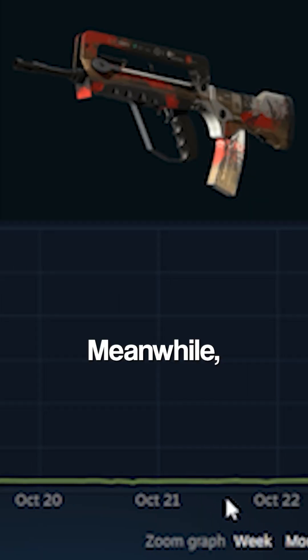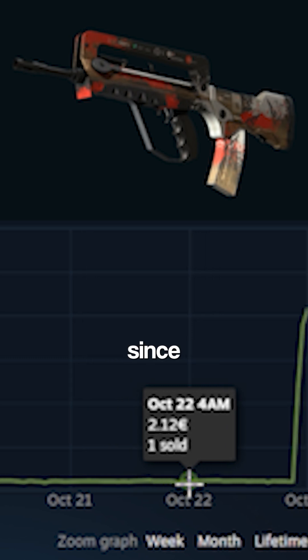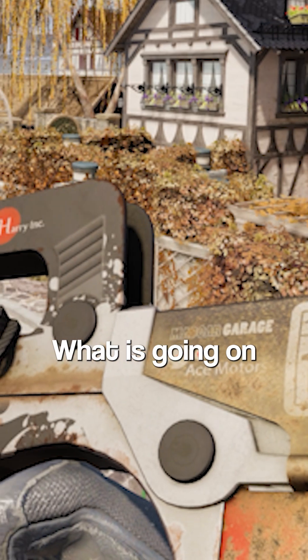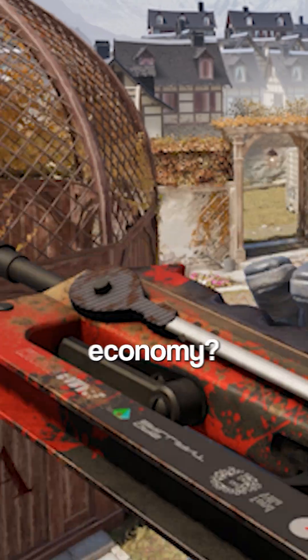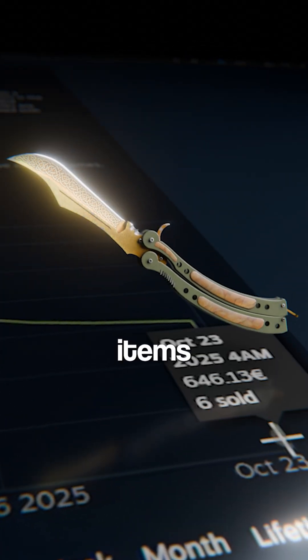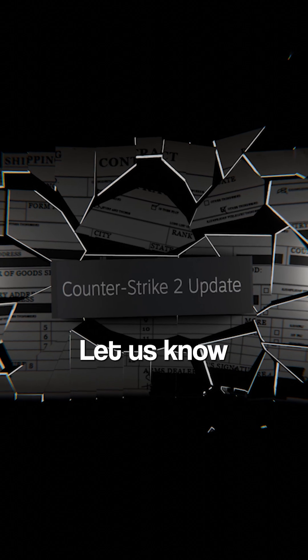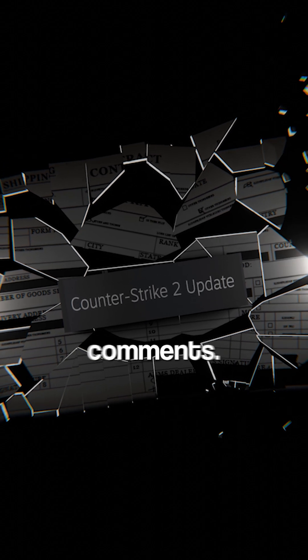Meanwhile, covert skins are spiking since they're the new trade-up fuel, 10x-ing in price. What is going on in the CS2 economy? Is the price of rare special items going to absolutely tank? Is this GG for skins in general? Let us know how you feel about this update in the comments.